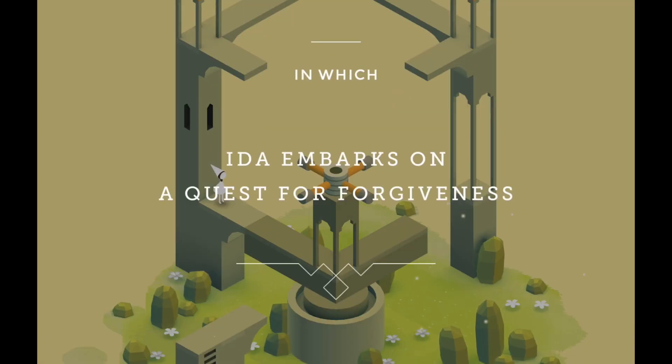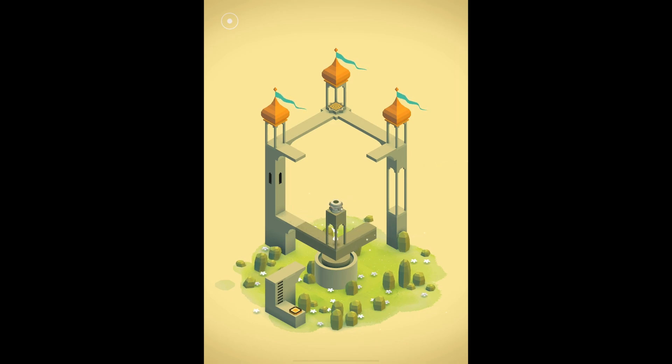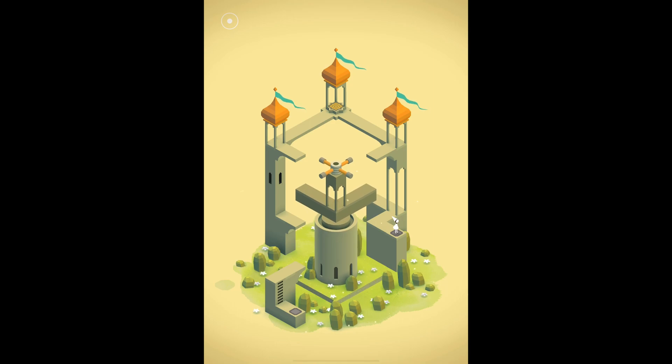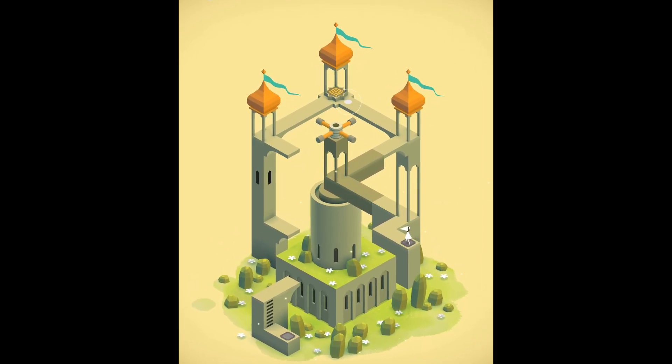The Garden, in which Ida embarks on a quest for forgiveness. So of course we're going to have to get her in here. Can I not rotate that once she's on there? I'm going to take her off and we'll rotate it down this way. Then maybe we can get down here. We'll stand on the button, then go back to the beginning so that we can rotate this piece the other way. Stand on this button. I've always loved the sound of stone pillars moving. And I think this is going to get us home.